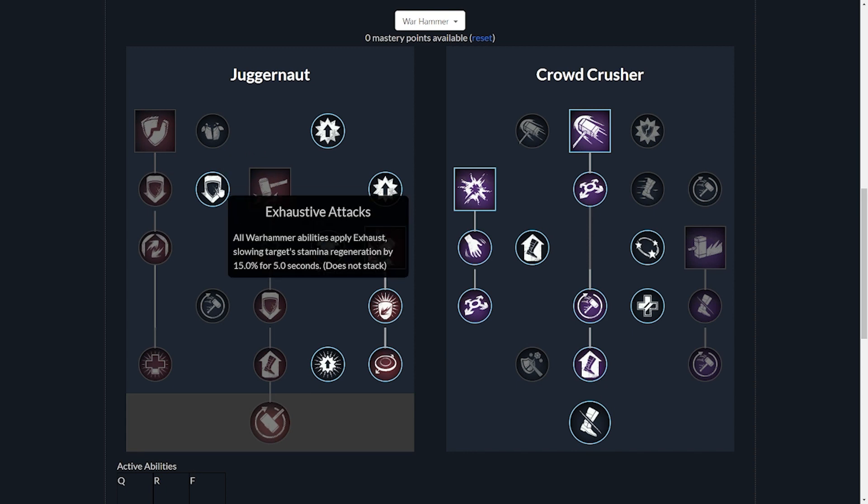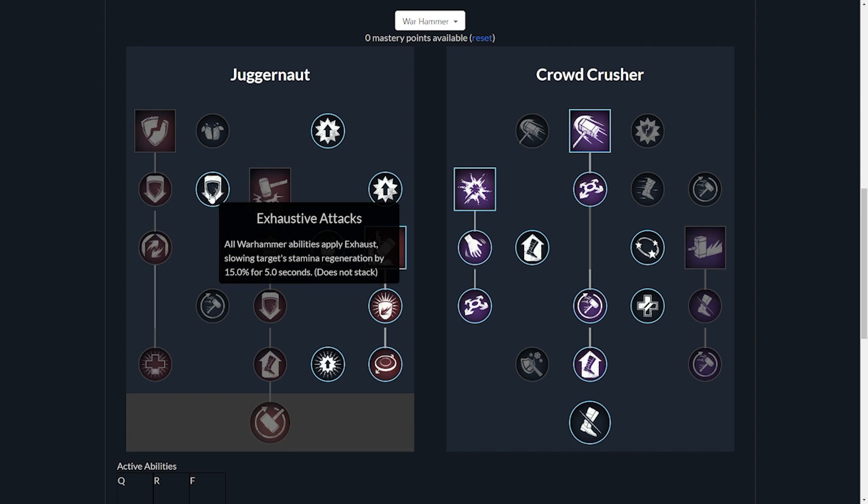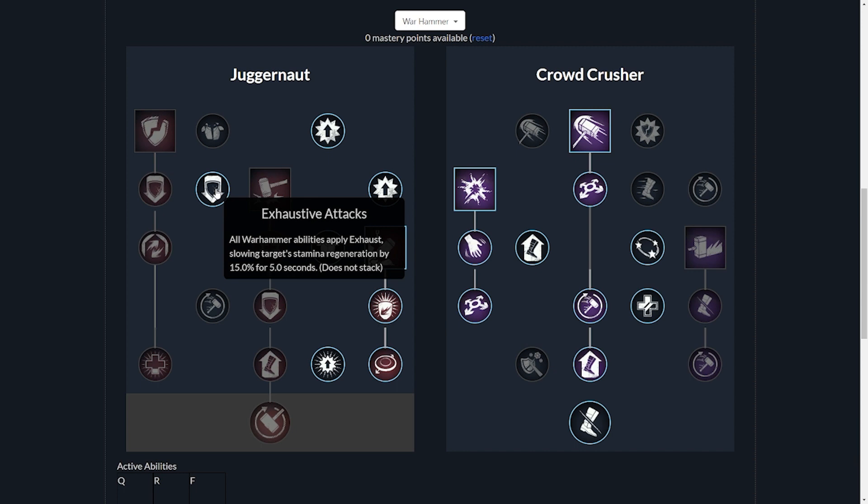We went with Exhaustive Attacks — all Warhammer abilities apply exhaust, slowing targets' stamina regeneration by 15% for five seconds. This is pretty huge when we look at the crowd crusher tree because we have so much CC going on with this build. Whenever somebody gets CC'd, the first thing they're trying to do when stunned is tap that dodge. They might even mistakenly over-dodge and use a lot of their stamina. So their stamina regeneration is debuffed, making it harder for them to keep up that pace and enabling you to further capitalize on their immobility.